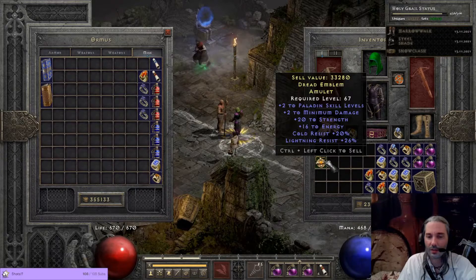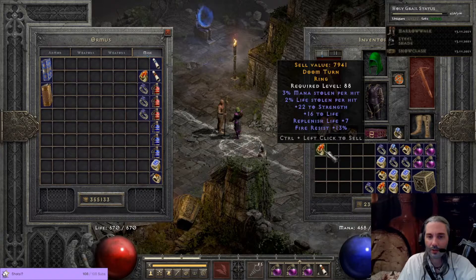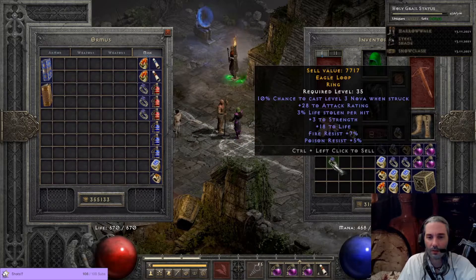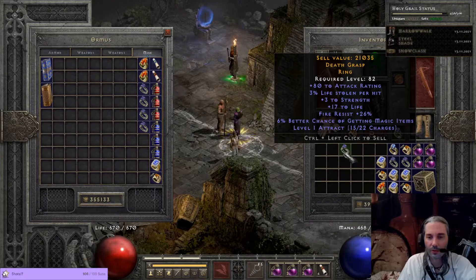Oh right, this was the paladin thing, I'm actually crafting. Double leech, big strength roll, very low leech values though, and some life, fire res. Not horrible, but not good enough. Some AR on here. Mini resist. Garbage.